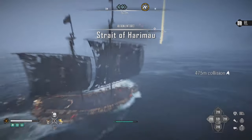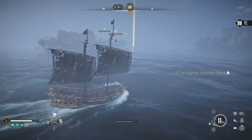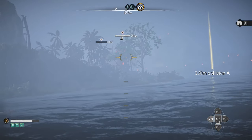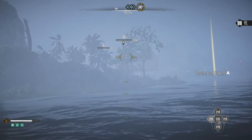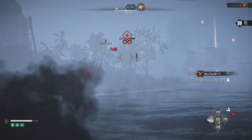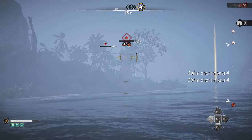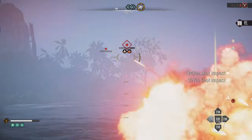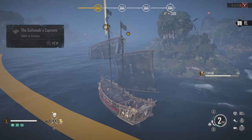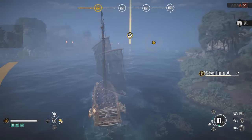Alright, so we're going to go ahead and attack this fort. We're going to take out these towers first. You can zoom in — all you've got to do is click in the right stick on consoles. We're just going to sit and take these towers out. Alright, we got both towers down. Now we can try to showcase the build and how it takes down ships.